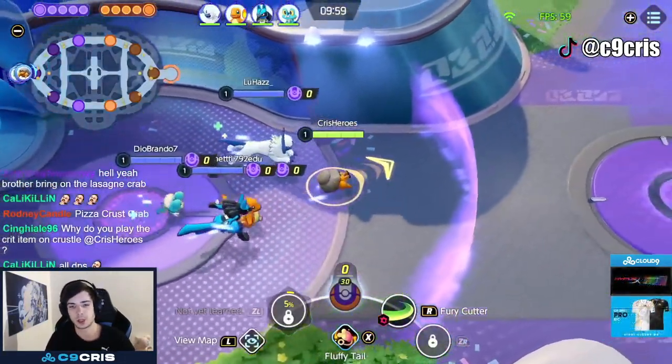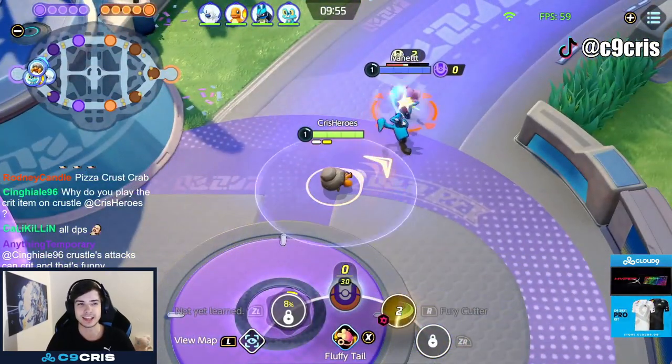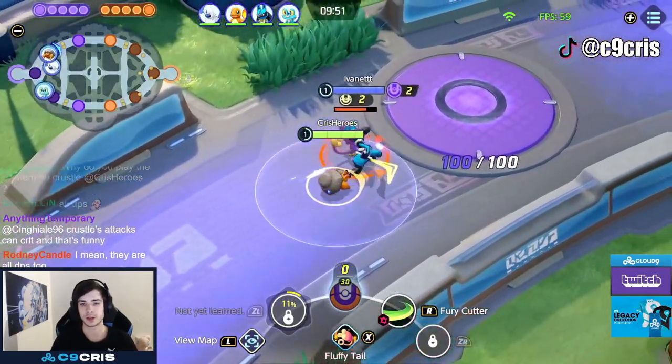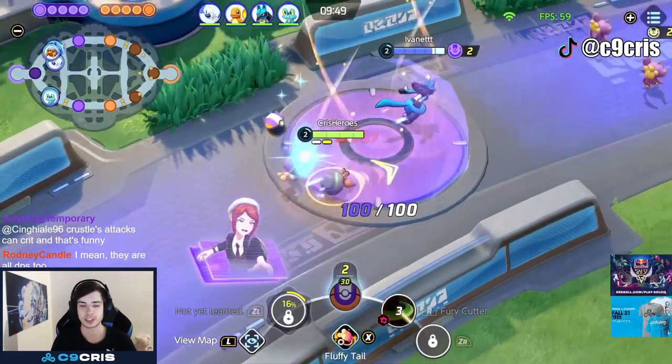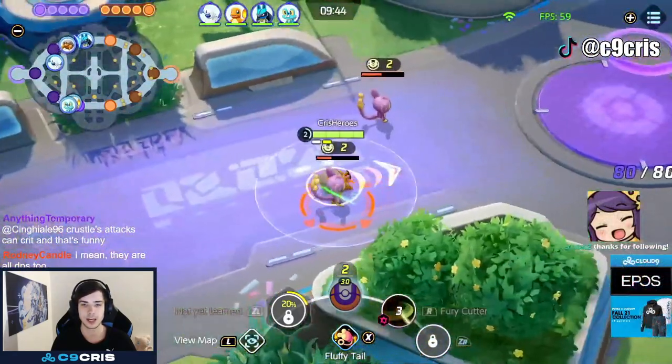Hey guys, today's video we'll be talking about Fluffy Tail Crustle, one of the most toxic things in the game you can honestly play. I'm going to go over how you play it. The gist of it is you want to invade your opponent's slot, be on their side, run away with Shell Smash, and just Fluffy Tail objectives and the enemy camps.